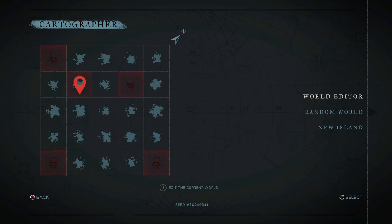In total there are 21 maps and four bosses. So if you access the cartographer, look at the square on the top right corner — it says north.